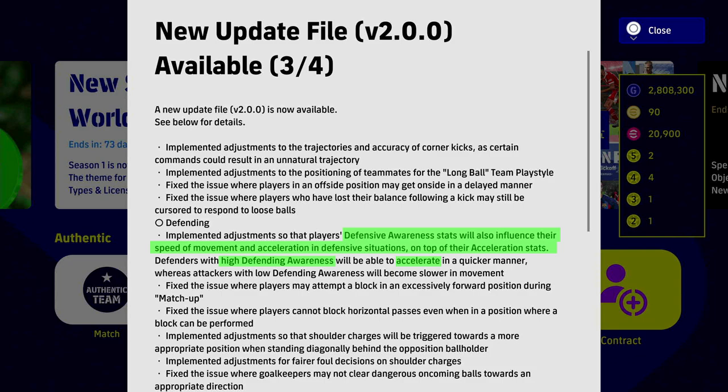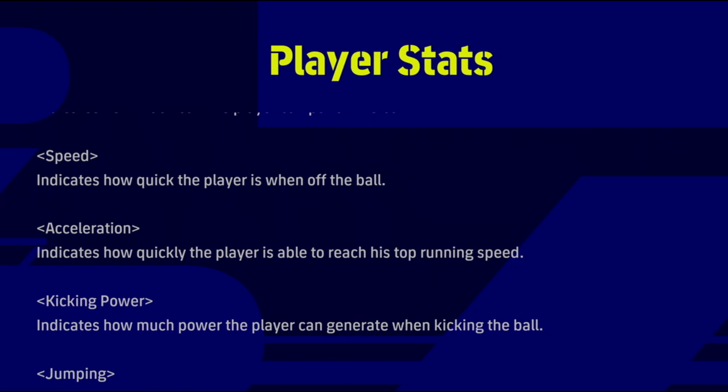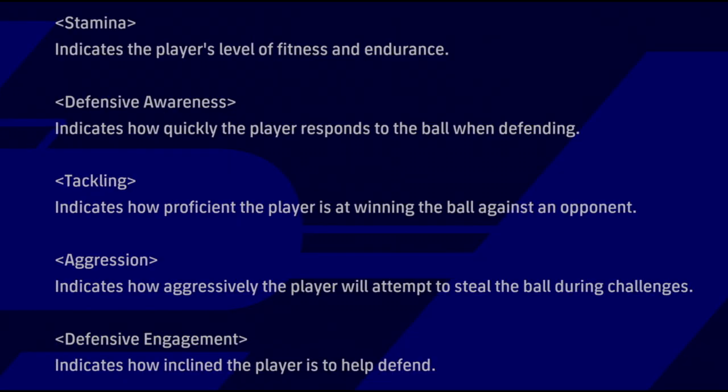Players with high defensive awareness will be able to accelerate more quickly. I'll get into that in more detail over the course of this video. It's gone a bit more PES 21-ish — if the defender wants to get the ball, he will get it very aggressively. The big stats to focus on are defensive awareness, which indicates how quickly a player responds to the ball, acceleration to reach top speed, and aggression, which indicates how aggressively a player will attempt to steal the ball during challenges.